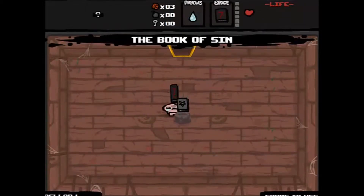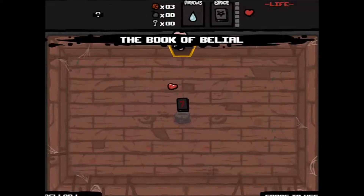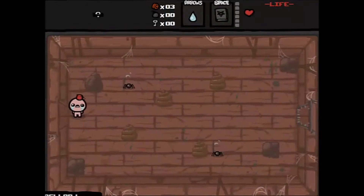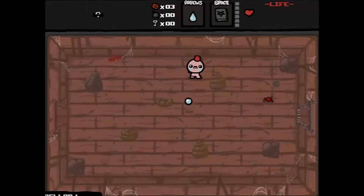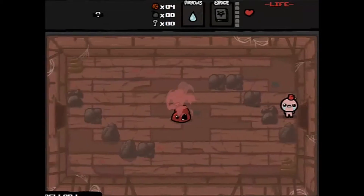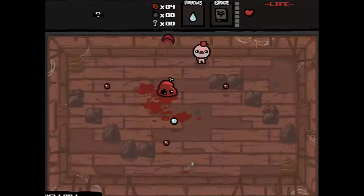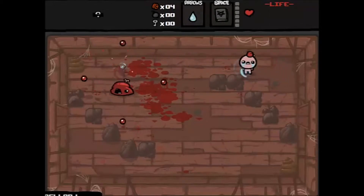The Book of Sin — didn't give us anything useful. What it does is every six rooms it will give us a passive pickup, like a key or a bomb or money or a heart. Judas is a great character. Even though he starts with really low health, he starts with tons of damage — 35 more than Isaac — and he has a damage multiplier, so every damage upgrade is better for him.